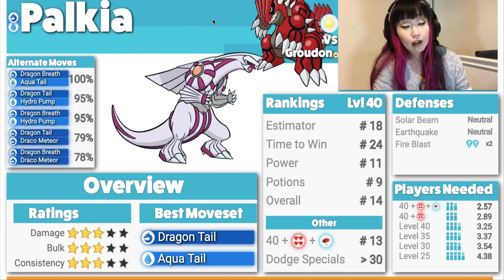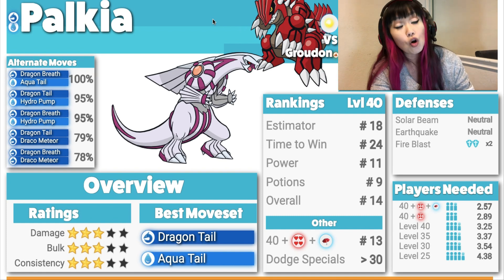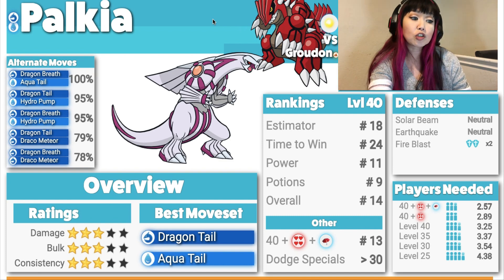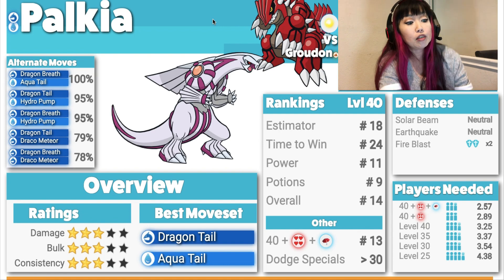Here comes my favorite Dragon, Palkia: Damage 3, Bulk 3, Consistency 3. Best moveset is Dragon Tail and Aqua Tail. You do want to double move your Palkia — run Hydro Pump and Aqua Tail, grind the Hydro Pump DPS as much as possible and spam Aqua Tail. Please double move your Palkia; I know it's expensive, but this is why we all want Palkia to come back. Solar Beam and Earthquake are neutral damage, but since he's Dragon he resists Grass moves, and he double resists Fire Blast — so he'd be an amazing option against Fire Blast Groudon.